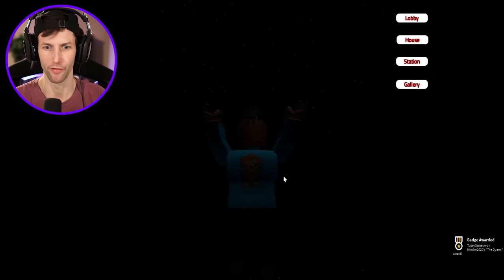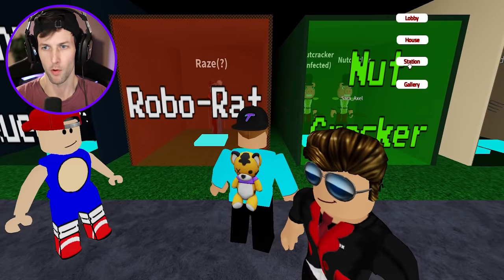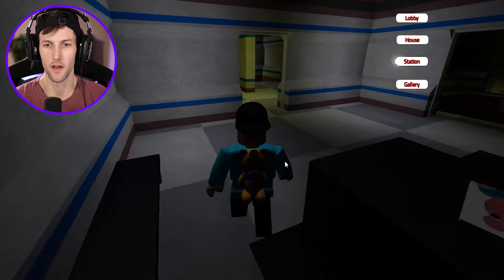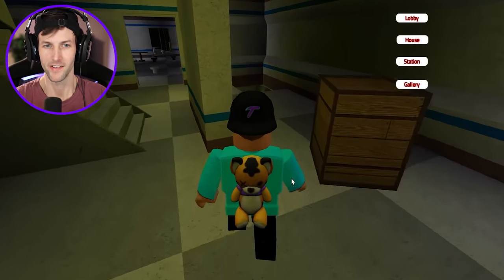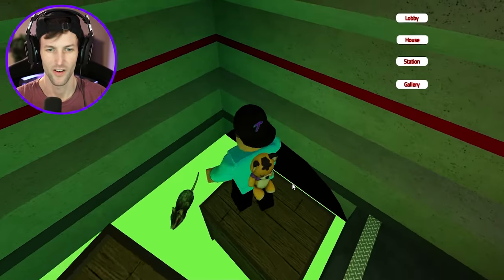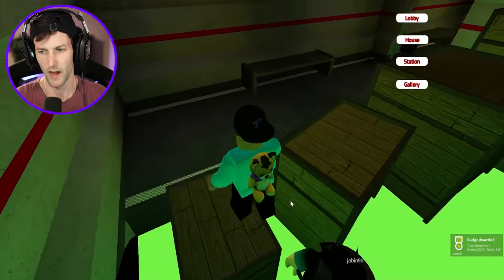Now we can move on. Who's next — Robo Rat and then Nutcracker. For Robo Rat we're going to go into the station and down below where the acid is — there should be a rat. The rat is in the acid or the sewage. What's up, Mr. Rat? He's creepy — he's got red eyes! Robo Rat has been acquired.